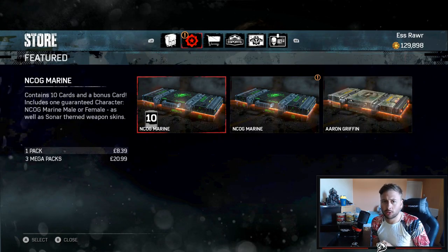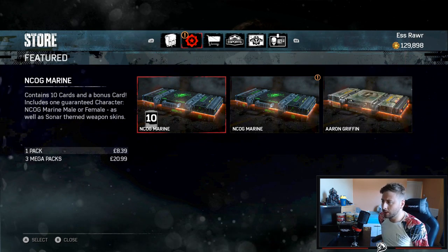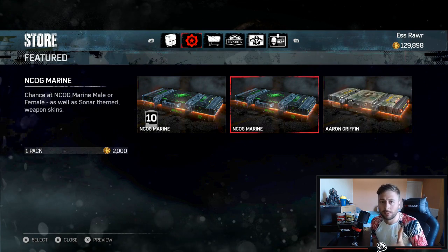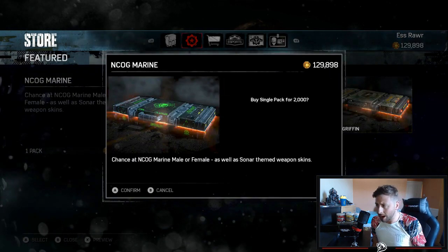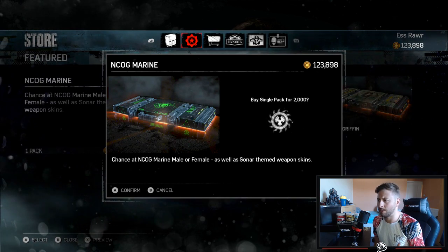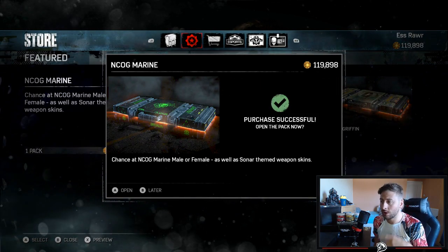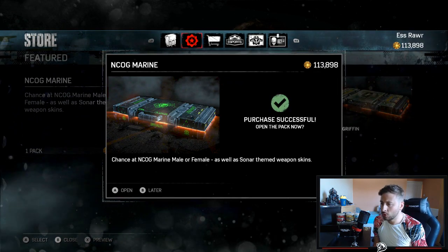How's it going everyone? Today we're going to be doing a pack opening. I'm going to get about 15 packs of this Incog set — we're trying to get the female and the male character and most of the skins as well. They're 2,000 a pack. I've got quite a lot of money I've managed to save up by playing a lot and not spending any, and I think we can do this.